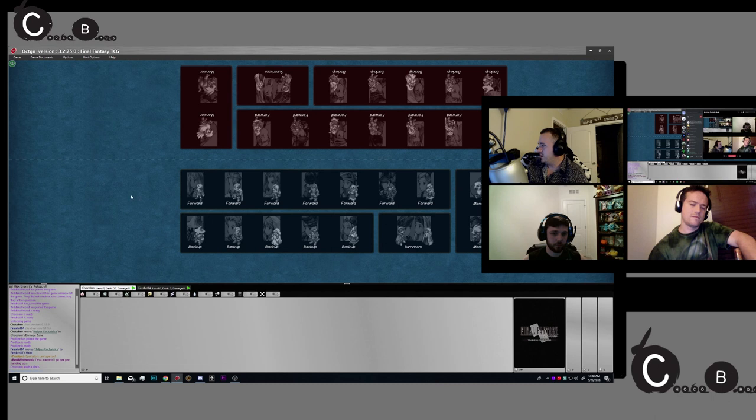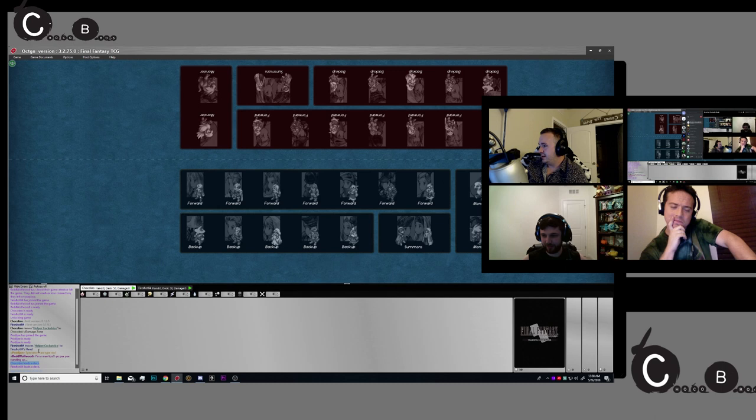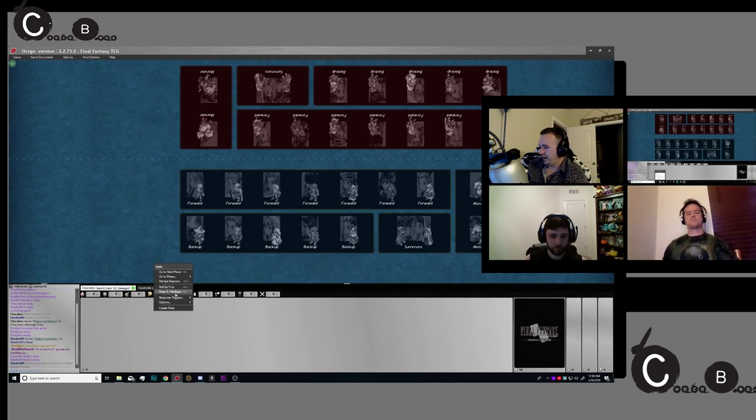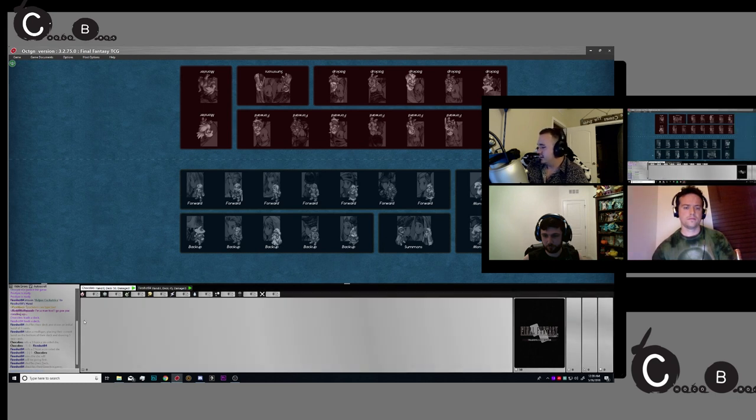Go to Game then Load Deck, Chad. Down here it says I've loaded my deck. Another important thing to do is check for deck — it's all good. Press F12 or right-click and hit Draw Five. But before you do that, we're going to roll for first, which is Alt+X or right-click. I rolled a one — good luck beating that. He rolled a two, so he won. He's going to have a little bar pop up that says would you like to play first or second.